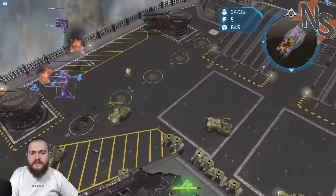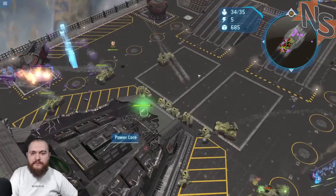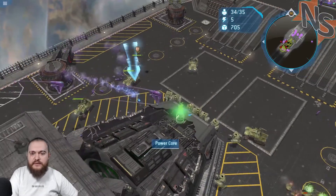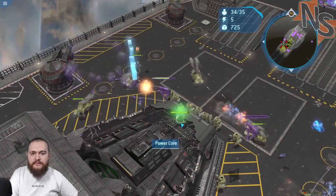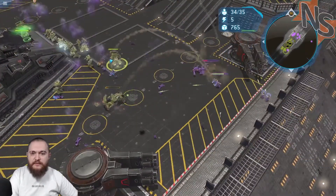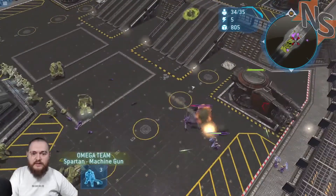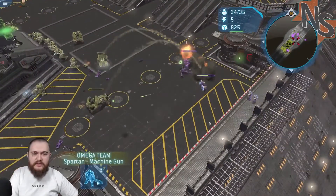There are definitely a lot of Banshees coming in though. It's a good thing I've got lots of anti-air around the power core, because that seems to be where they're focusing their power. Let me grab all of my Spartans and pull them all down here because this is obnoxious.